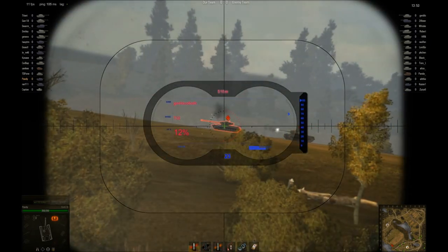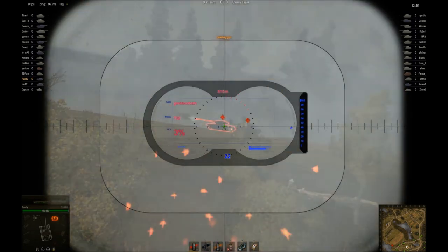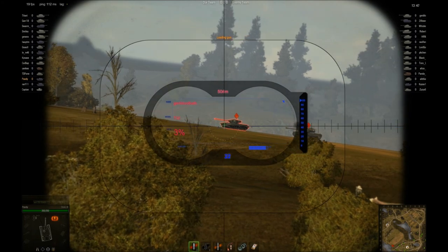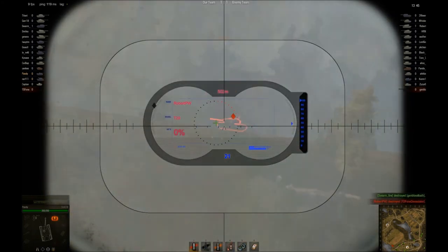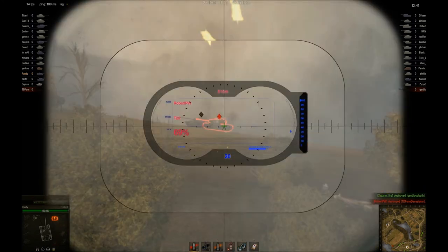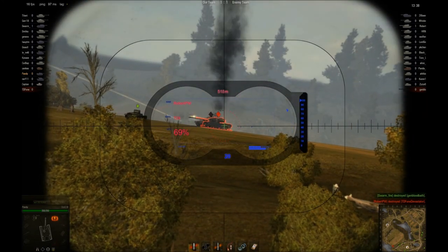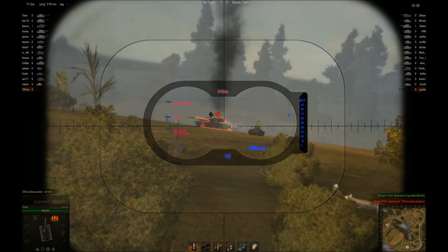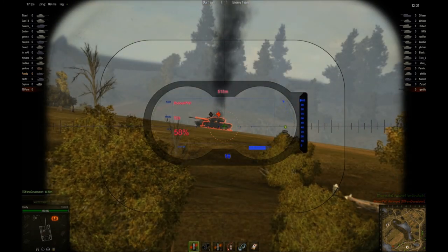Now a little bit about this tank. Originating from experiences during World War I, it was found that during offensives on the western front, when infantry made their attacks they lacked the means of engaging heavily fortified positions. Artillery was too heavy and not mobile enough to keep up with the infantry, who needed firepower to take out bunkers and pillboxes.